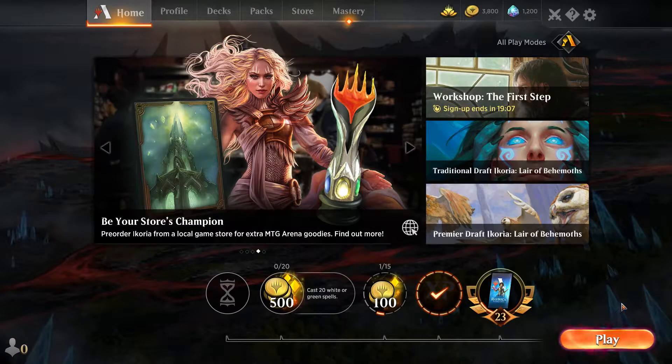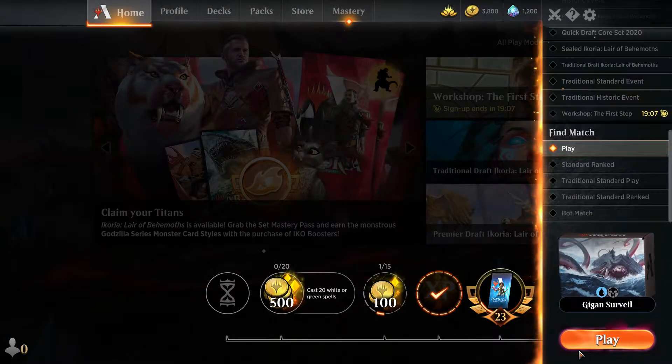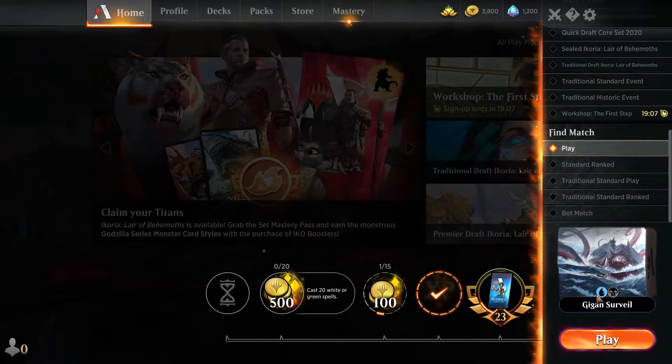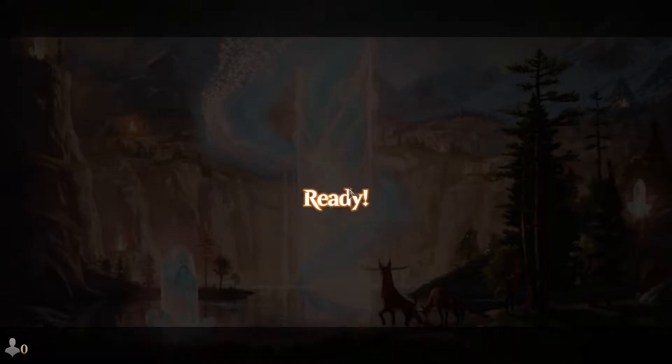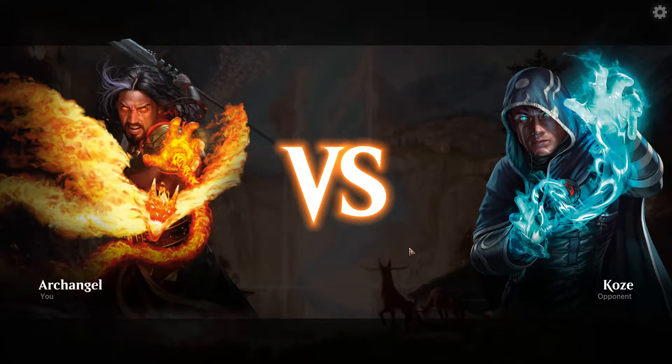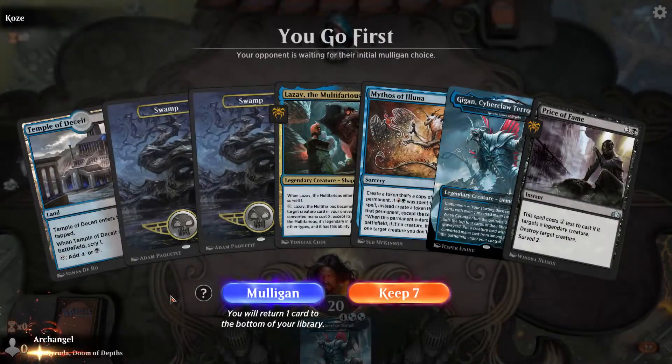Hey what's up y'all, Archangel7 here and I'm back with some more magic. I just uploaded a Gigan Cyberclaw deck tech and also a match with it, and I'm gonna play another match with it just to kind of show how consistent this deck is — or inconsistent, we'll find out. I wish this had stats for decks, like how many wins and losses you have with certain decks — that'd be pretty cool.